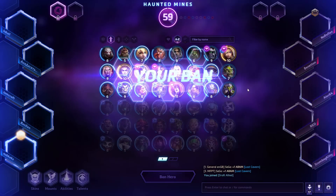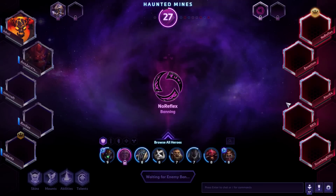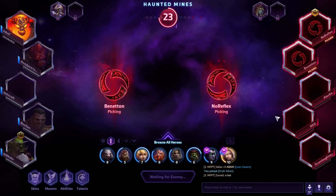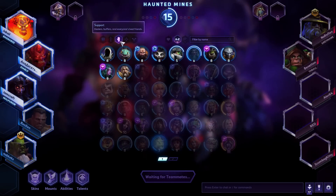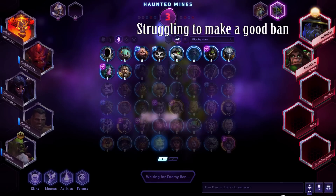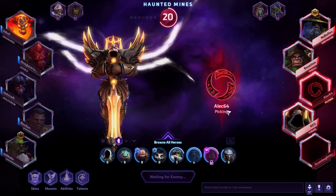You also give away everything you're trying to build if you pick three damage dealers early, making it easy for the enemy to ban away the warriors or supports that would fit your draft. And it gives the enemy team full flexibility to counterpick you with no way to respond. For example, if you've picked Kael'thas, Jaina, and Li Ming before the second ban phase, the enemy can simply pick heroes with spell damage resistance. So try to pick at least your warrior or healer early — it leaves you much more open to counter with your damage picks.